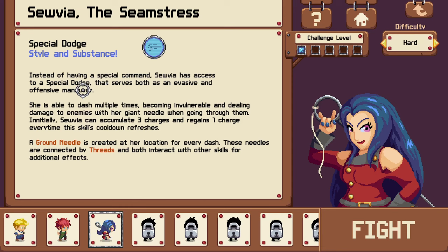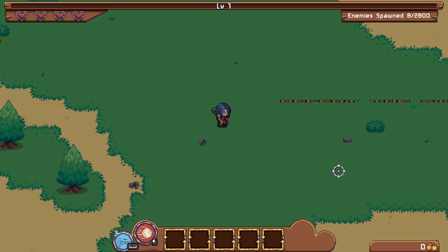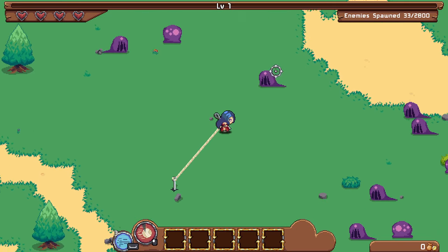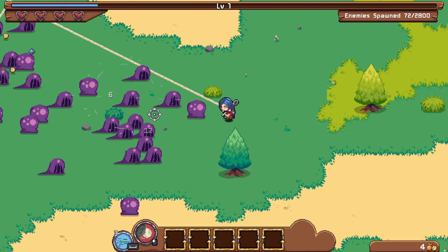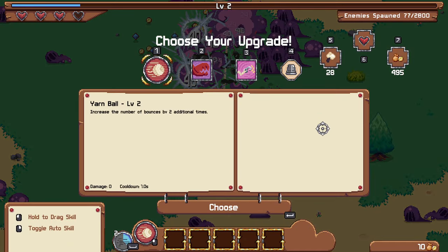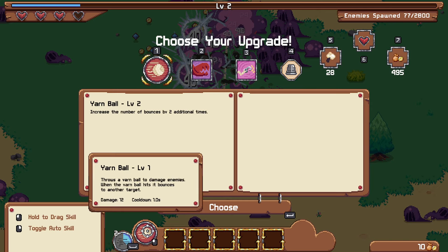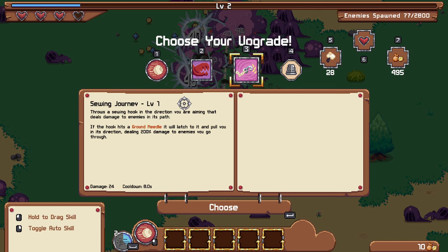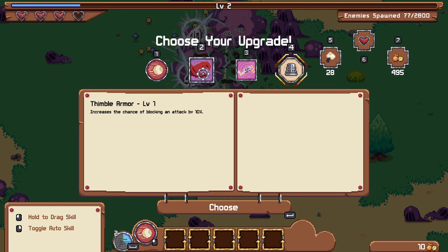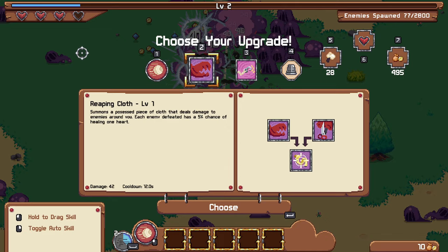The seamstress has a special dodge that's both evasive and offensive — you can dash multiple times dealing damage to enemies, with 3 charges. A ground needle is created at your location for every dash, connected by threads. So I can dash around and have these threads which do different things depending on which abilities I take. I can also dash through them for damage. Although I just took damage while dashing — what? There's a number of bounces for the basic attack, a 5% chance of healing one heart per defeated enemy which sounds useful, a grapple in the direction you're aiming that will pull you toward enemies — that sounds dangerous — and a chance of blocking an attack.